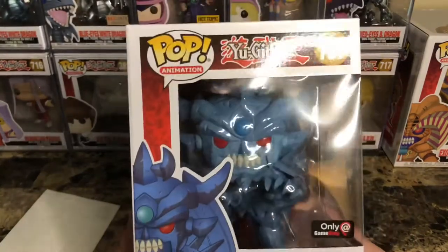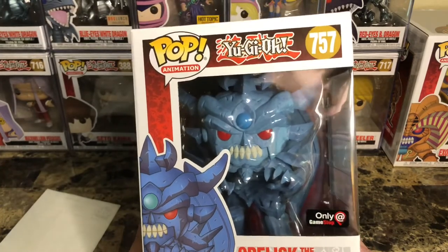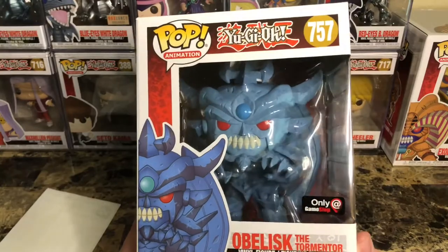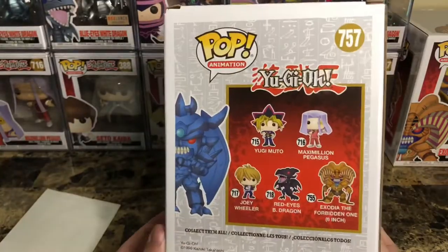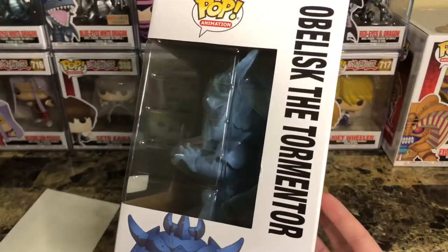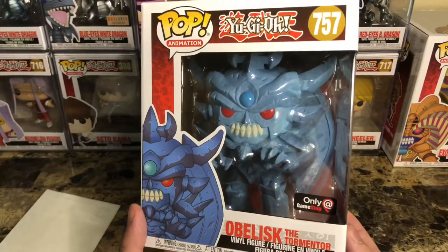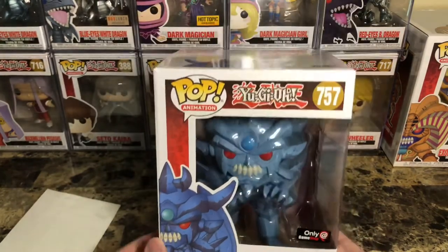Stuff like this that aren't really humanoid are usually interesting to look at as Funko Pops, because it's not just the usual Funko Pop face with the clothes of whatever character — it's more custom sculpted. Let's go around this side one more time, see the horns and everything, the hair. This is honestly, I think, the coolest looking Yu-Gi-Oh Funko Pop, and I'm not just saying that because it's a god card. Just the custom everything — it looks very well crafted, very well done.